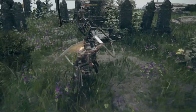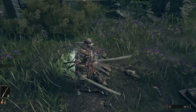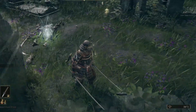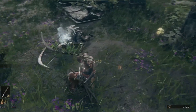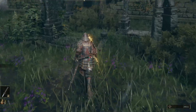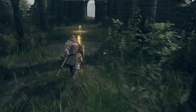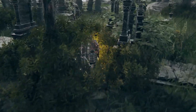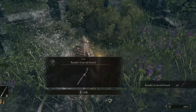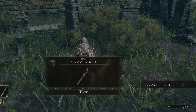Our next stop is the Church of Pilgrimage. Here is where I was using my Silver Pickled Fowl's Feet, which increase your chance of item discovery. Once here, just use one and equip your Sacred Blade Ash of War on your blade. We will be farming the large skeleton right beside the site of grace for the Bandit's Curved Sword. The Sacred Blade is nice here because it insta-kills him, stopping his reanimation and making this a ton faster. This will take some time and it's RNG dependent, but you will eventually farm the two Bandit Swords you will need.